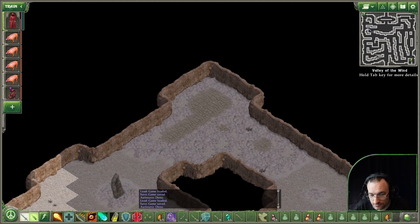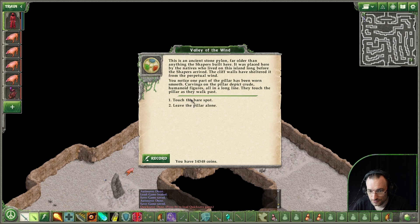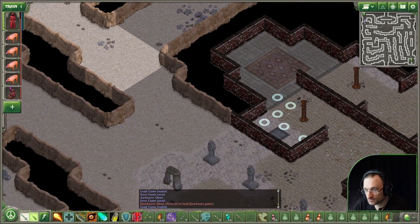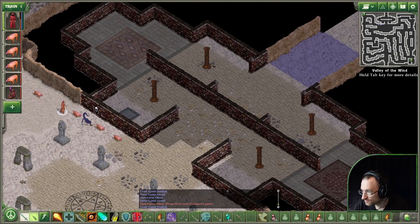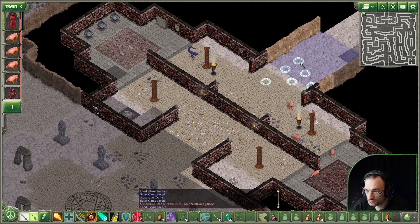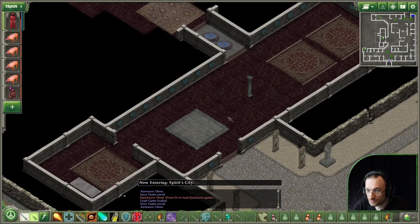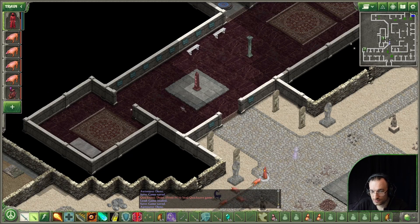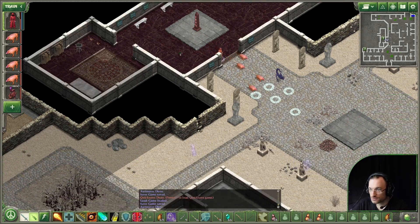Valley of the Wind. Yeah, jerk your hand away - that's also not working. That was the Valley of the Wind. Touch the bare spots - yeah, okay. So let's do the whole thing again.